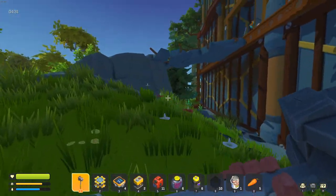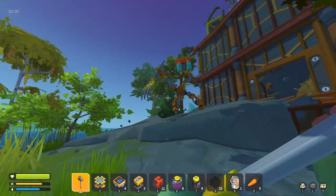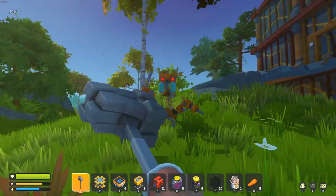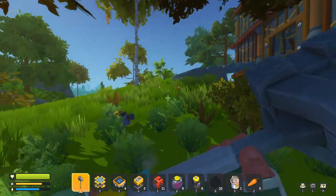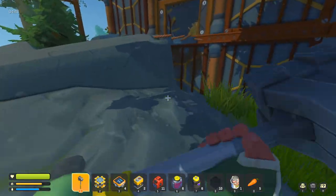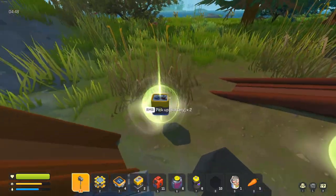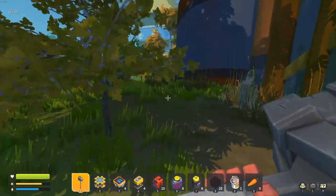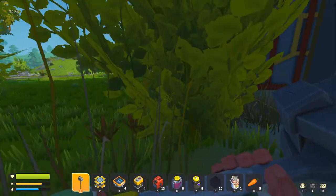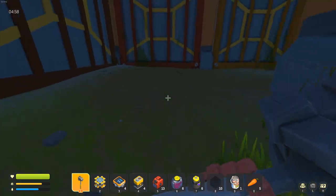We found a giant building next to it, and this one actually looks different. I've never seen a building like this where it has a ramp on the hill next to it. We got a farm and a haybot, but the haybot did not drop us anything. Let's search each floor one by one so we don't miss anything. Good news is, while you're doing this, you're probably going to end up finding quite a bit of food and gas, so you shouldn't run out of those.